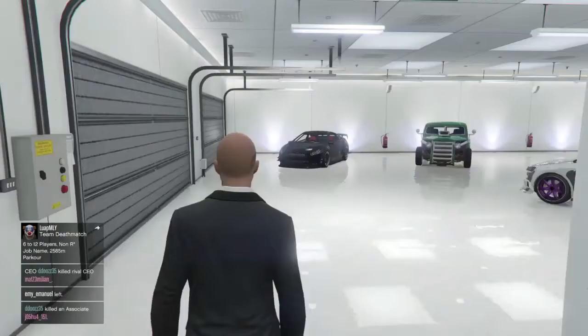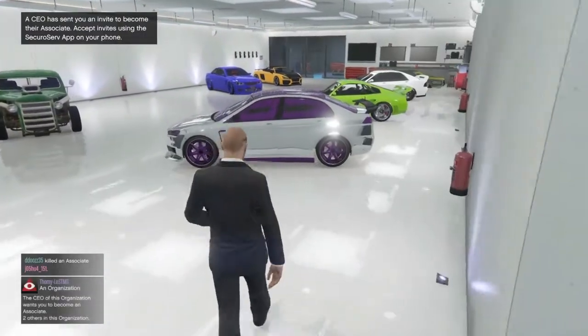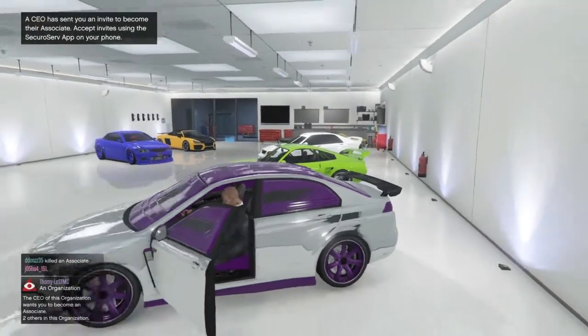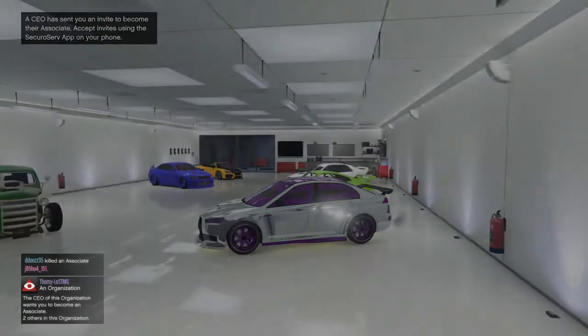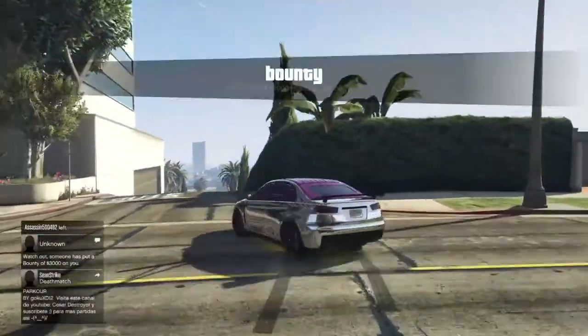So all we want to do is head down into the garage, jump in any car and head outside. Then we want to turn around and immediately go straight back inside.